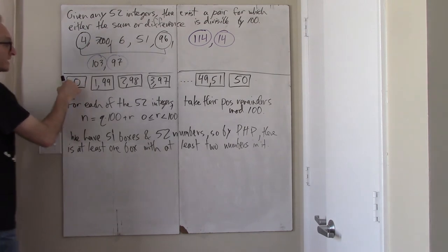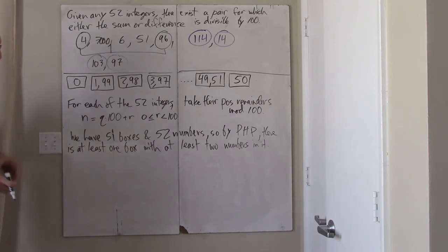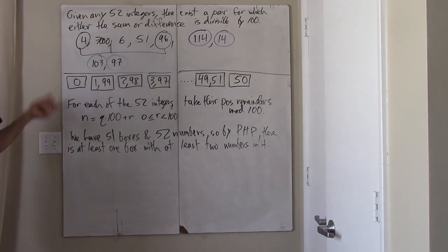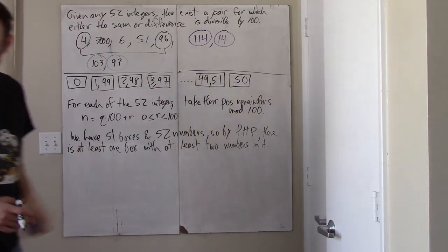If the zero box is the box with two numbers in it, then there are two numbers out of my 52 which are divisible by 100 — just either add or subtract them. If you add two numbers which are divisible by 100, of course you'll get a sum which is divisible by 100, and if you subtract numbers which are divisible by 100, you'll get a number which is divisible by 100. If the two numbers fall into the 50 box, then you have two numbers with remainder 50 mod 100 — just add them together; their sum will be a multiple of 100.